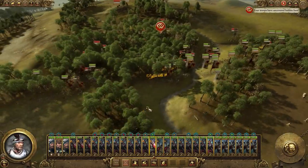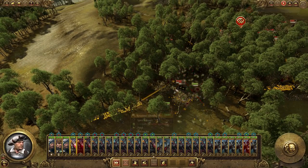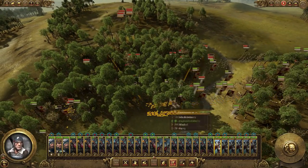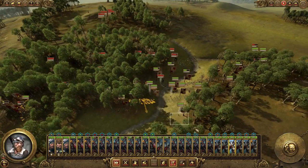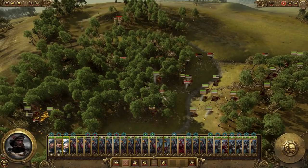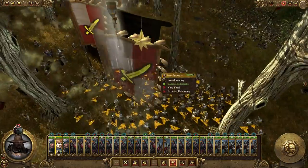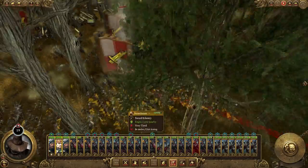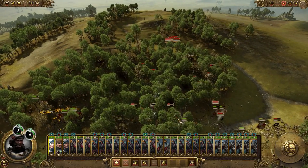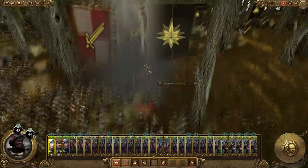Let me get another unit in there. I should probably try and find their general or something. I don't really want to send my general against that. Oh my god, they're already through the middle here, what the fuck. This forest is also a downside — I can't fucking see what's going on. I feel like I'm missing a unit here. We don't seem to be doing that well right now. Oh there's a general right there — I want you to kill him as well. This guy — use accusation on him as well.